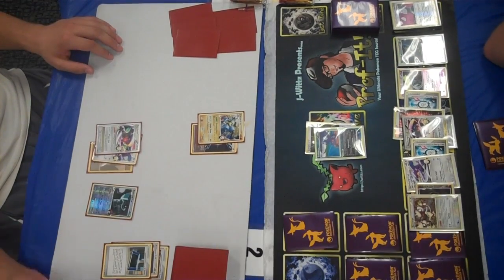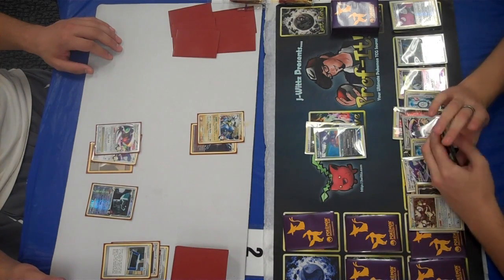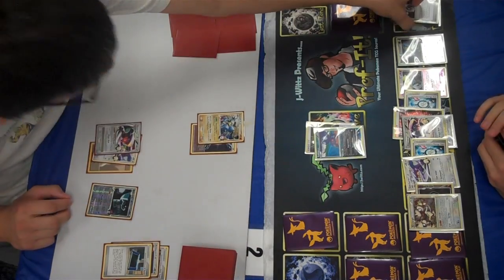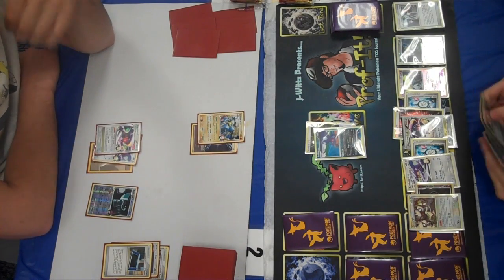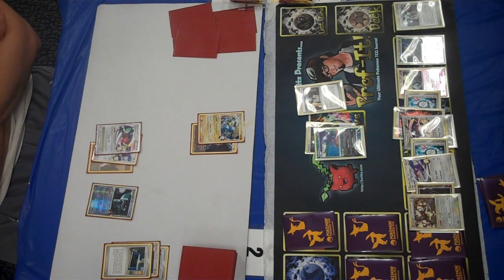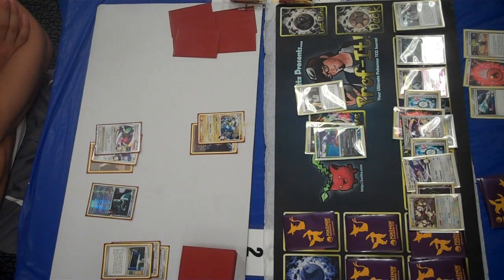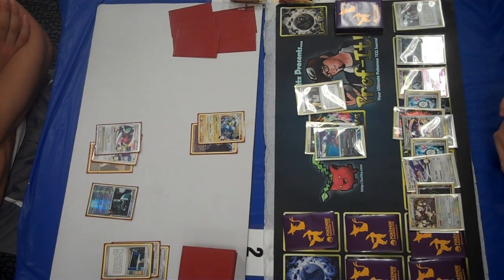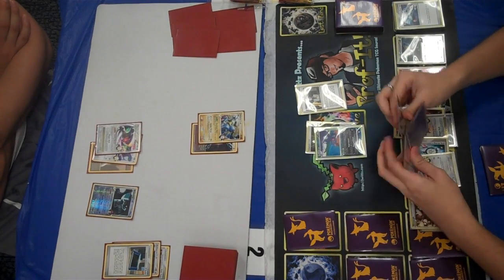He gets Bronzong G — Garchomp has the double on the bench — and he tries to use Bronzong G's power, and I Power Spray it. Power Spray's a really crucial card, and when you start bringing the lockout, it allows you to stop your opponent's powers that they're trying to use in desperation. Really good against Uxie LA drops. I spray the Bronzong, which denies him getting the third energy he needs on his Garchomp CX. I play Cyrus — this is my third or fourth — but as you can tell I have a chain going and he really has nothing. Another Poketurn, Fire, Aaron's Collection, another Poketurn, and the Chatot G draw.